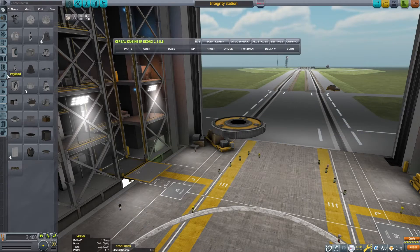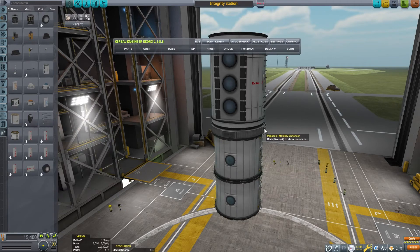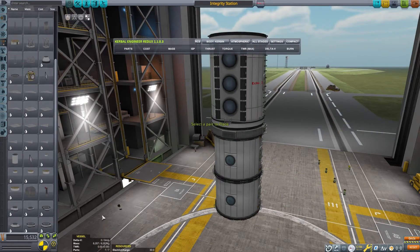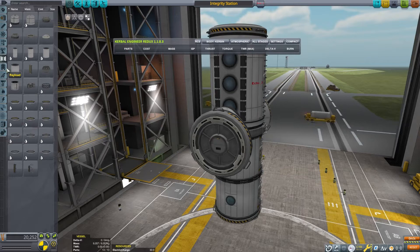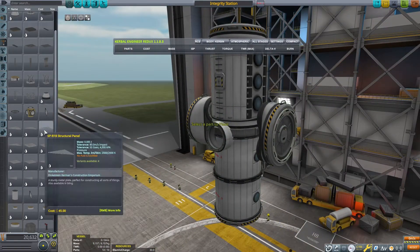This is Echo 3, and let's discuss space stations. Normally, in the stock game, I rarely use or make space stations, but they can be useful. Stations can be useful for collecting science and processing it in the lab. They can also make a good place to refuel. I have also used stations in my career saves as a location for transferring tourists or other Kerbals.